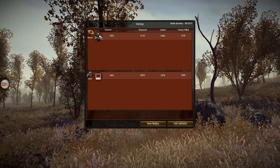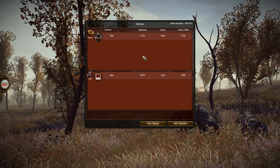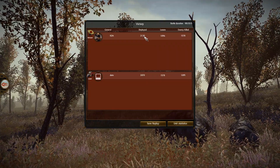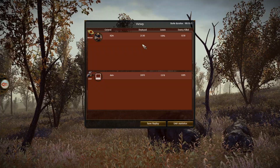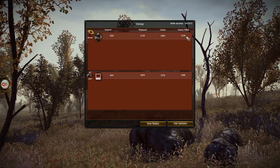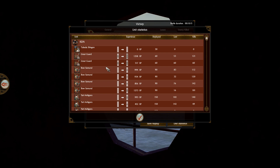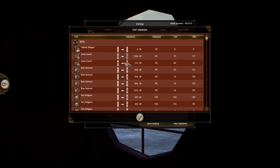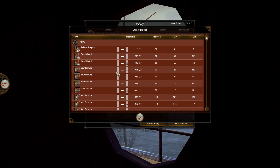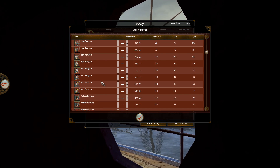Holo's nickname is KDA in Steam and Discord; Dato is Dato everywhere. Holo deployed 2,300 warriors with many Ashigaru units; Dato had 2,017. Enemy kills: Holo killed 1,600 while Dato killed 1,100. For Holo's unit stats: the great guard did very well — 121 and 60 kills. Bow Samurais got 181 and 140 kills. Yari Ashigarus performed great.